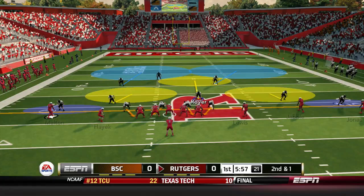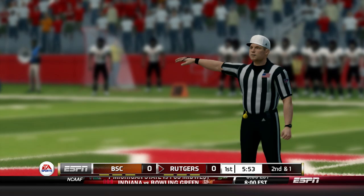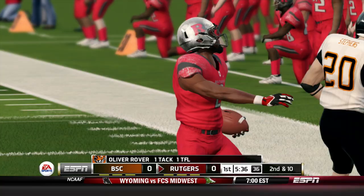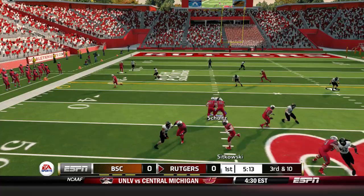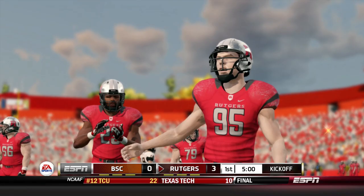Second down and one. Hunter Hyatt comes in motion. Sikowski, it's a speed option, and Dante Randall is there, but laundry on the field — a face mask called to give Rutgers 10 yards and a first down. Sikowski gives to Blackshear left side and he goes absolutely nowhere. Third down and 10 — Buffalo State has a chance to get off the field. Sikowski fires outside to Hayek, he makes the catch out of bounds, not enough for a first down. The field goal team comes on and the 52-yarder is good to give Rutgers the 3-0 lead early.